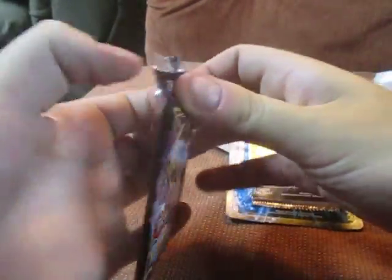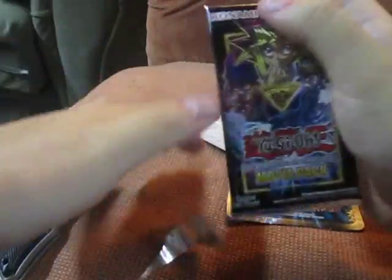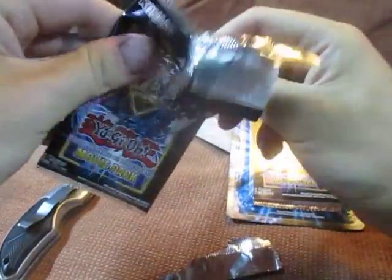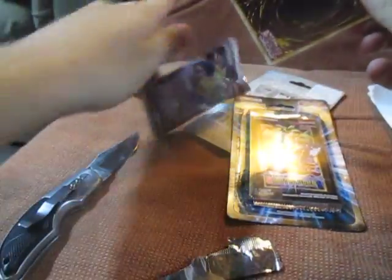So there's five foils per pack, so we're going to get a total of 15 foils. Let's see what we can get out of this. Man, Yu-Gi, you are so tough to open. Ow, stupid plastic, get off of me.